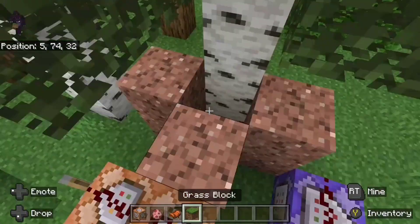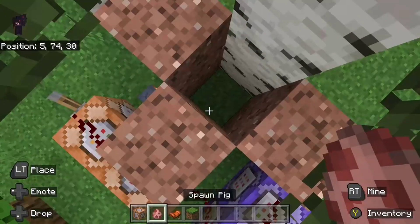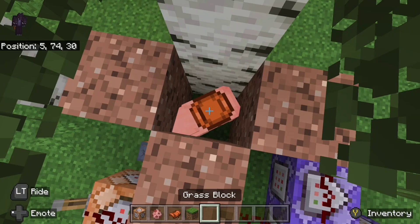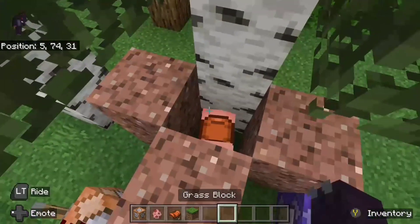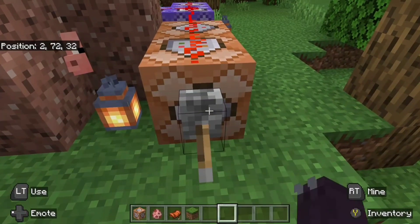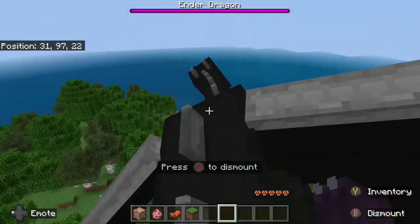So before you get on and flick the lever, you want to have a pig spawn egg and a saddle. Spawn a pig and equip it with a saddle somewhere off to the side, then flick this lever — and just like that, you're on the dragon.